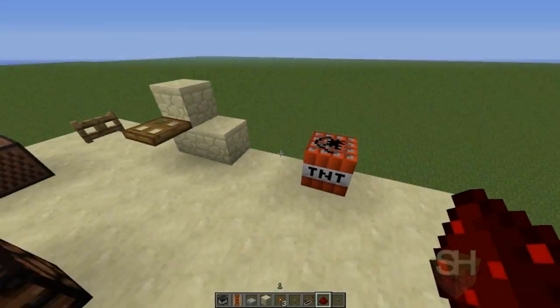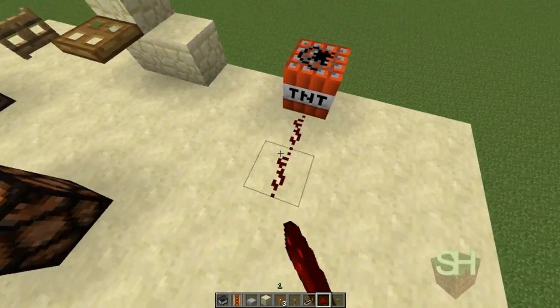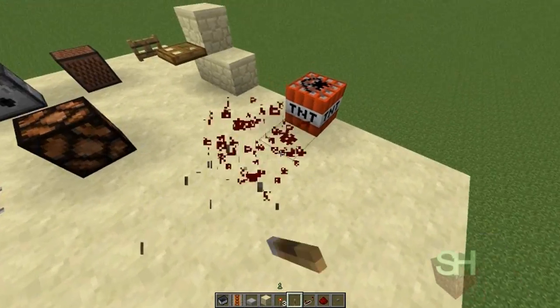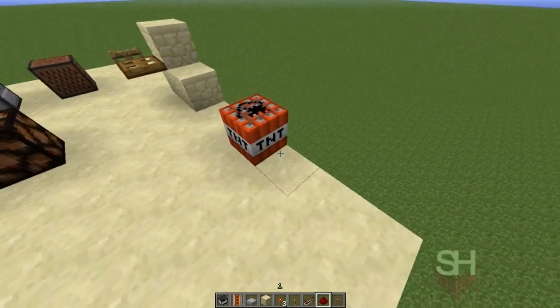The next thing we have is TNT. I don't really want to demonstrate it right now, but if you were to power it, TNT would explode. It would work just like the glowstone — it would be powered by anything.